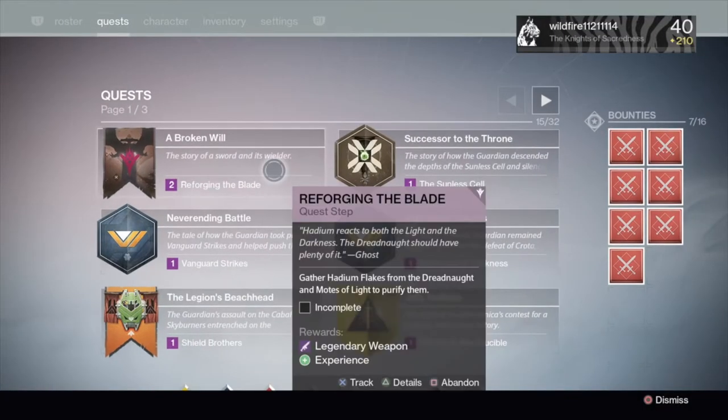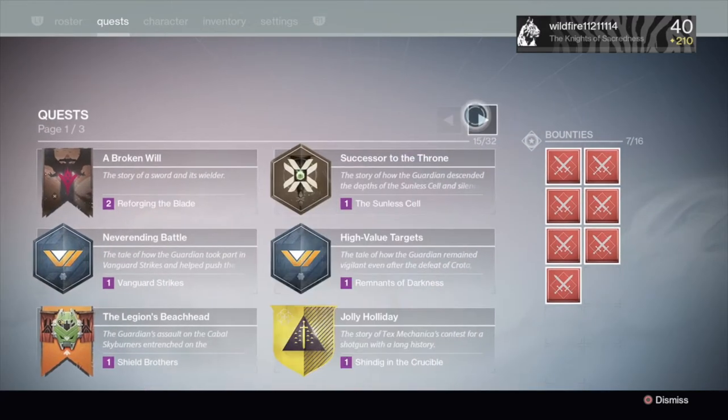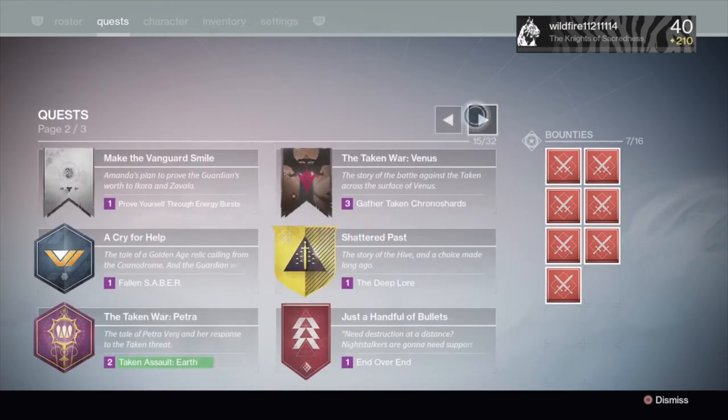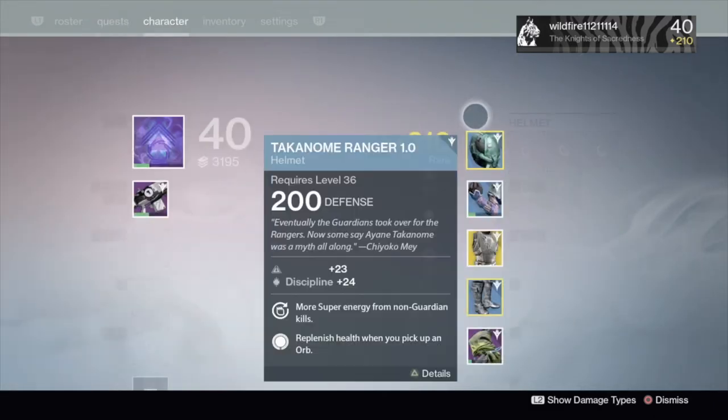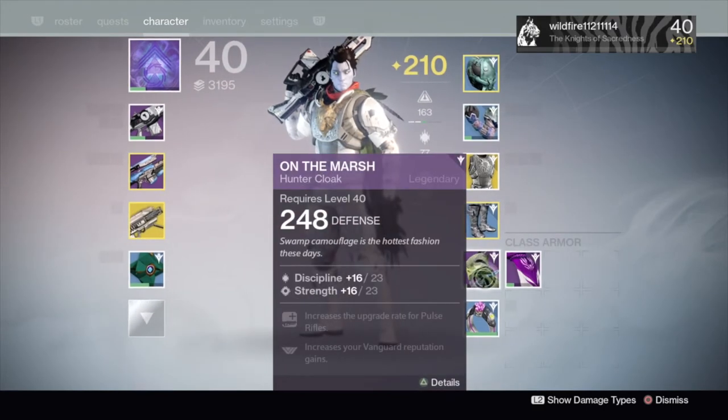There's also another way — you go to the quests, and some of the quests offer legendary weapons or legendary armors. Like this one, Broken Wheel, which often offers legendary weapons. Also, if you finish the main story mission of The Taken King, you should get a random legendary armor.